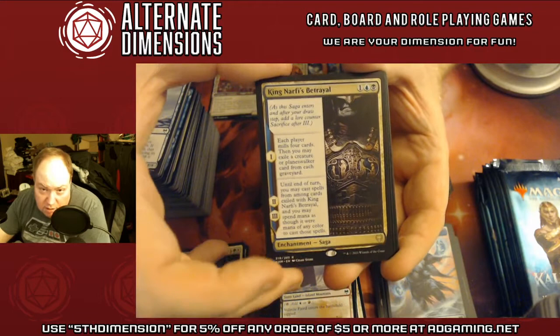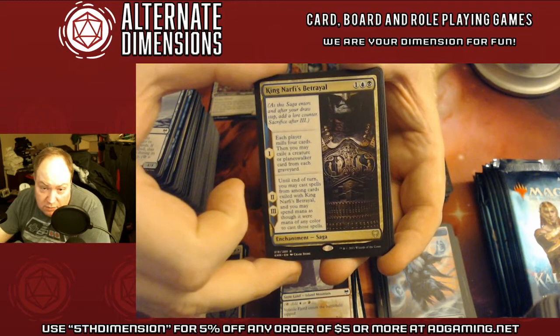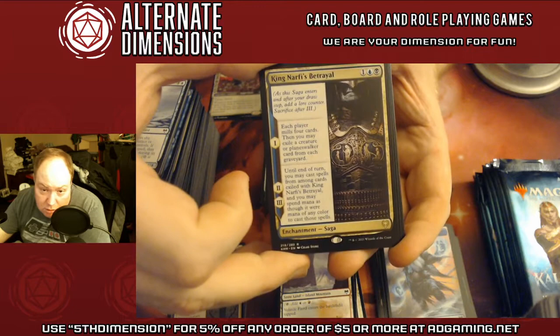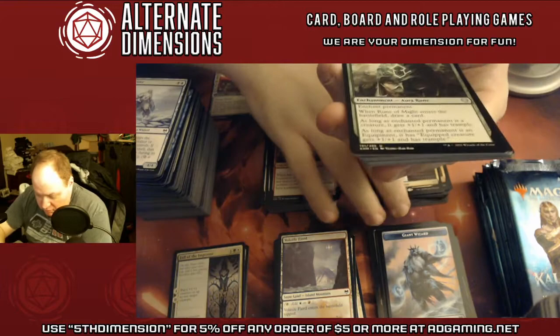King Narfi's Betrayal — a player mills four cards, then you may exile a creature from the milled cards from each graveyard. And on the second and third chapters, you may cast spells among cards you exiled, spending mana as though it were any color. So it's a real 'steal stuff' card.